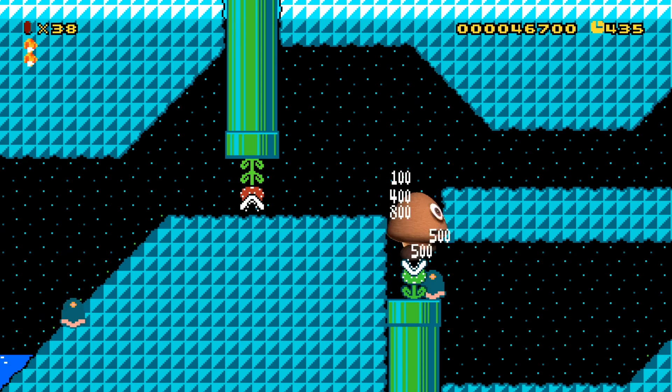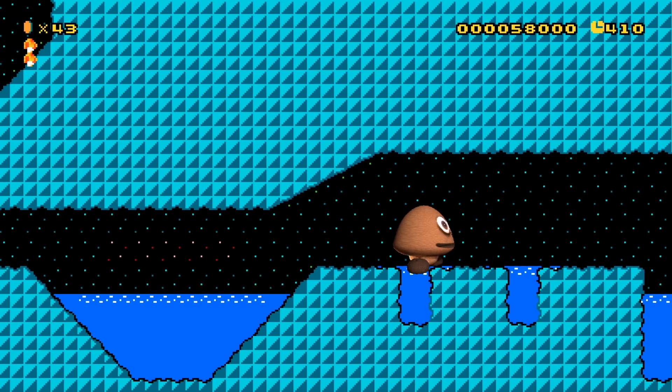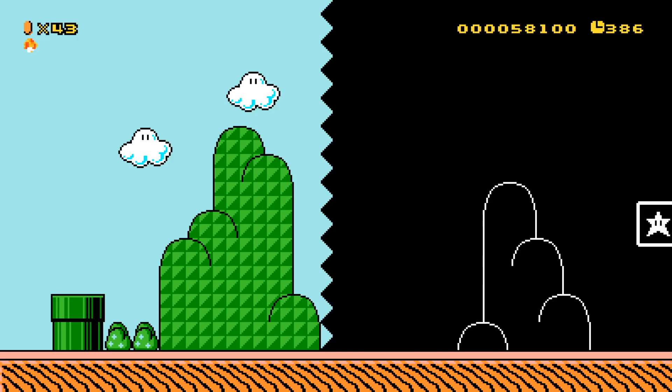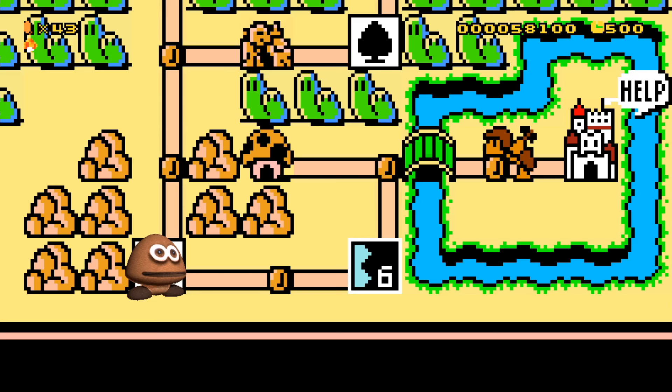That was cool! We even killed the piranha plant. We're not going to go to the clouds — we already did that in the other levels. So let's just finish this level. Crazy how fast he gets going sometimes. The balloon's cool. I don't think the Bruh works on the plants. Let's get out of here — we've seen enough of this level. This looks so funny, popping out of the dang tube. Pipes are tubes — same thing, basically.